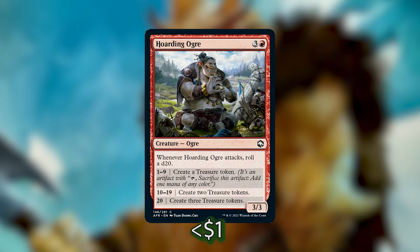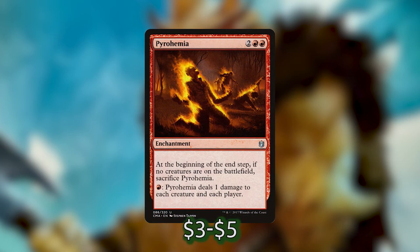The last of the 11 cards I've added is the most expensive: Pyrohemia. It costs two and two red and is an enchantment that says at the beginning of the end step, if no creatures are on the battlefield, sacrifice Pyrohemia. But you can pay a red to deal one damage to each creature and each player. This is a super easy way to hit Vrondiss one to three times a turn to make one to three 5/4 red and green dragon spirit tokens, and it also wipes the board of pesky utility creatures. The only downside is if someone plays a Wrath of God you also lose Pyrohemia, but you'll benefit more than you lose it.